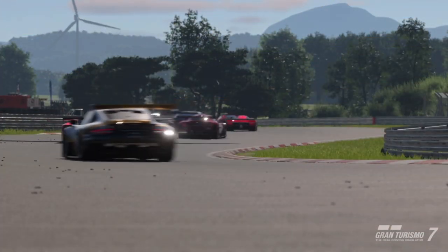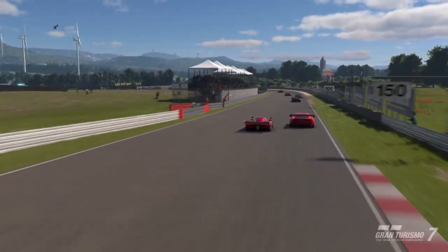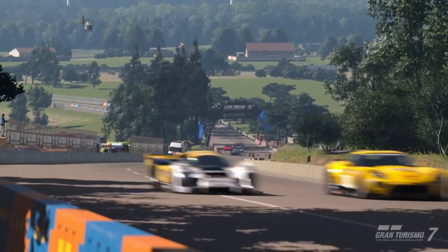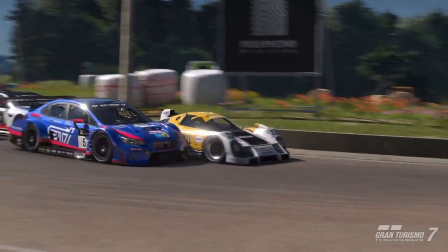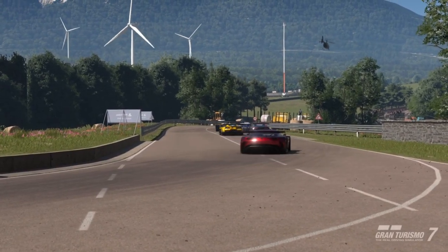Hi everyone, welcome back to Skullbusters. Today I'm going to take you through three great cars for 800pp races including Sardegna and Spa. Two of them are legendary but one of them you can get from Brand Central, so don't worry if you don't have two of the cars. Let's get straight into it.